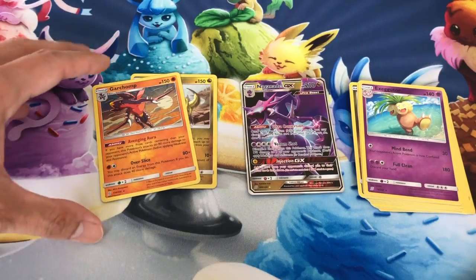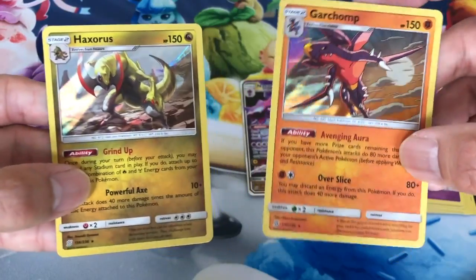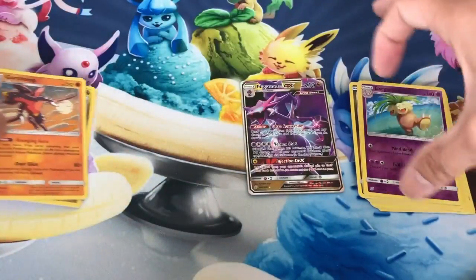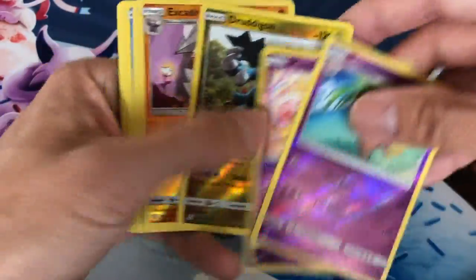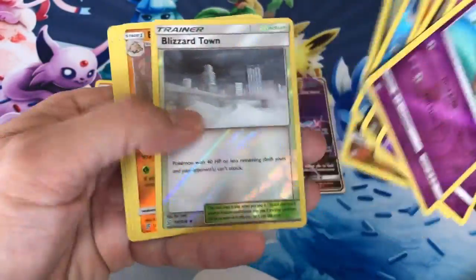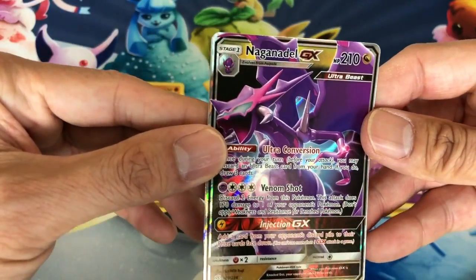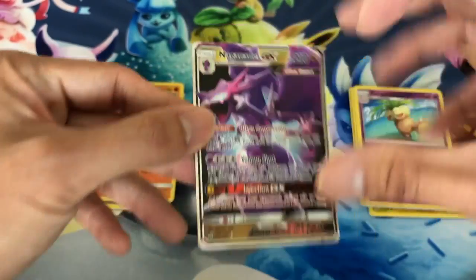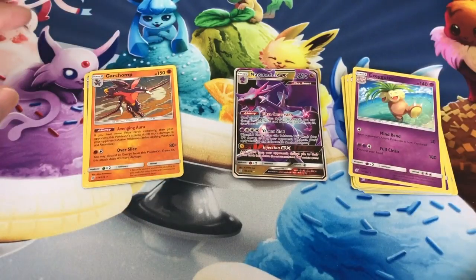Okay guys, let's do a little recap. We pulled these two amazing regular holos, we pulled several reverse holos — awesome cards. And of course the darling of the video, the Naganadel ultra rare GX card — amazing. But we are not done yet, not just yet.